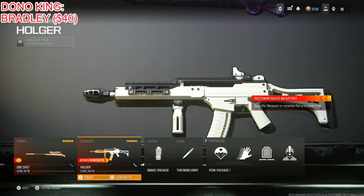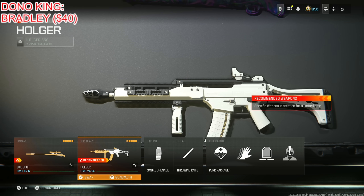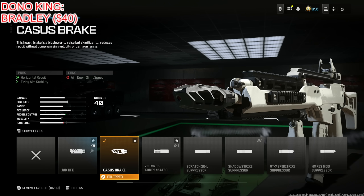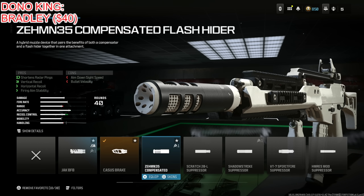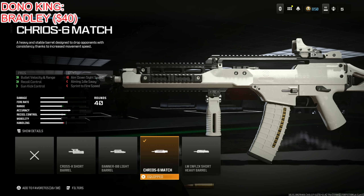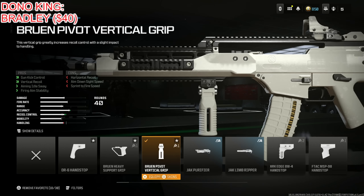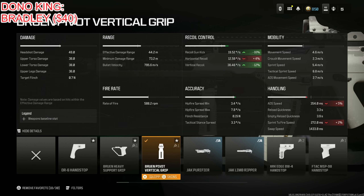Finally, the Holger 556 is a weapon I genuinely enjoy using when I don't want to sweat as much with the Holger 26. If I'm grinding challenges and have to use an AR, this is one of the best ARs in the game right now, especially if you don't want to use the SVA. Throwing on the Kassus Break for horizontal recoil and firing aim stability at the cost of ADS speed — it's more ideal for the Holger 556 than the Zemmin 35. Then the Cheerios 6 Match barrel for bullet velocity, range, recoil control, and gun kick control — 20% effective and minimum damage range and 11% bullet velocity. Then the Bruin Pivot Vertical Grip: 16% recoil control and 12% vertical recoil. Absolutely ideal.